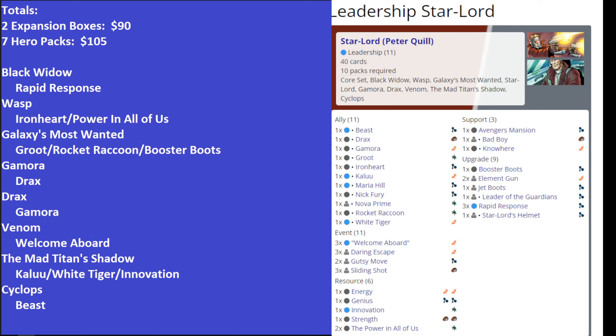You've got the standard Leadership package that I include in nearly every deck — from Mad Titan's Shadow: Kaloo and White Tiger; from Cyclops: Beast; and from Black Widow: Rapid Response. That goes in nearly every Leadership deck that I make, along with Ironheart and Power and All of Us from the Wasp Hero Pack. Those go in most decks that I make as well.